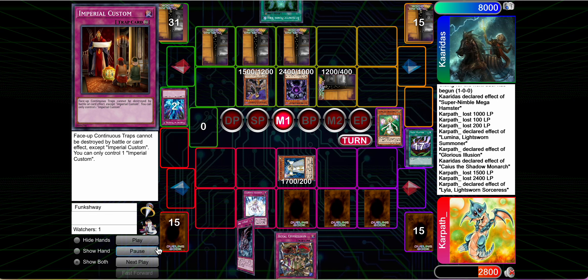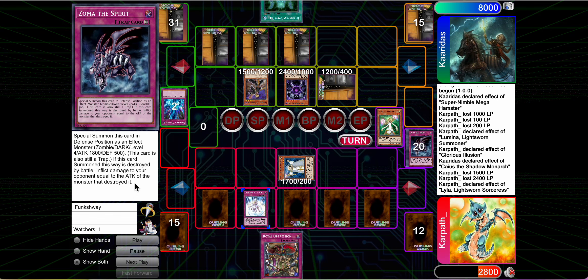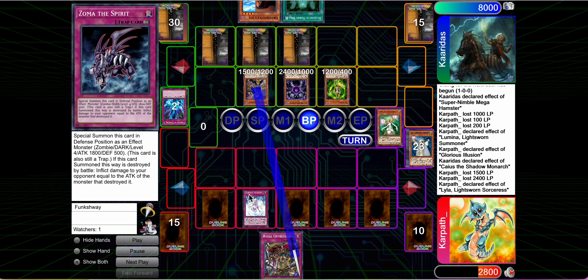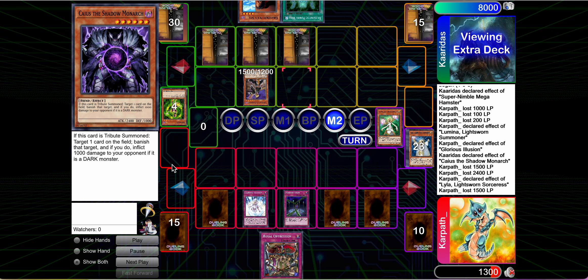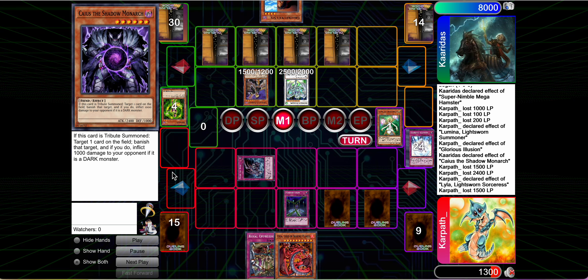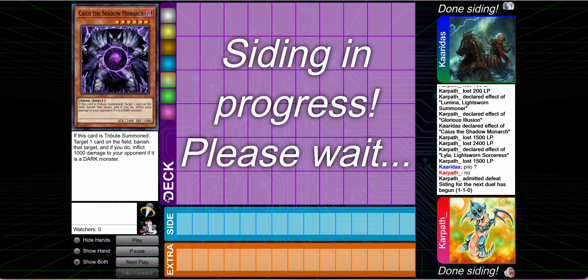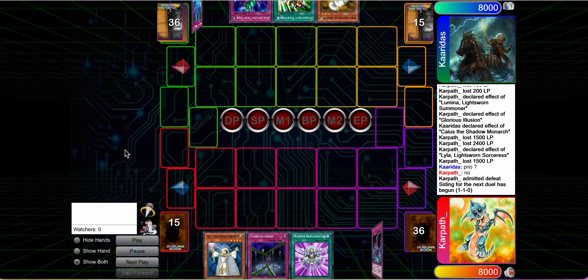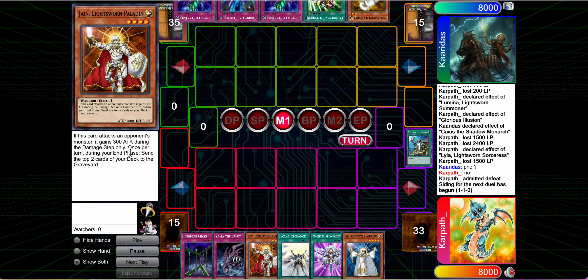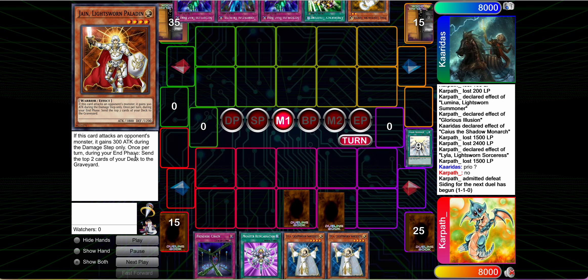So we go for the Lyla pop. Lucky for us, we hit something — they could have stopped that with Book of Moon. We're gonna get the Mills. Opponent's gonna flip Ryko, try to hit for game, but we have the Fiendish Chain to prevent ourselves from dying. They go for Stardust in Main Phase 2. We get out Zoma, flip our Imperial Customs, summon Uriah, attack — but it's gonna hit a Mirror Force. We're gonna have to go to game 3. We kind of just had to go for it; the opponent drew away too much defense and our hand was too slow.